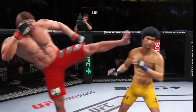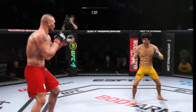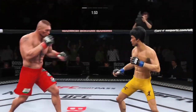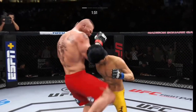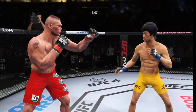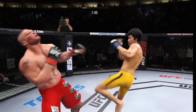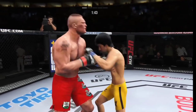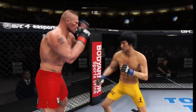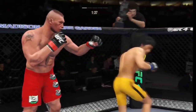Another strike lands to the liver here. He buckled him with that exact shot earlier in the fight, and he feels like he can still target that area to great effect. Single collar tie now. Head kick lands — he's hurt. Effective punch there by Lee. Both guys really throwing with authority.